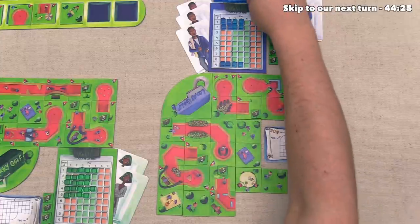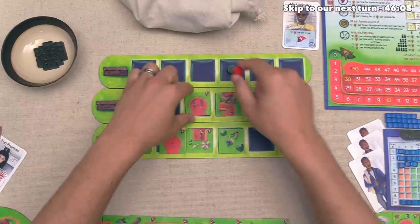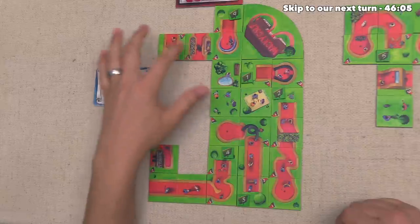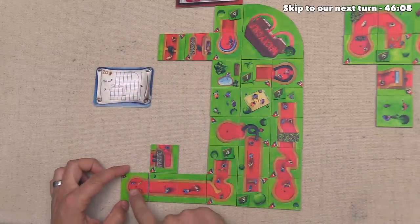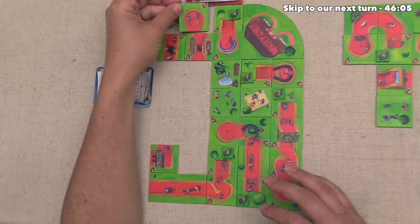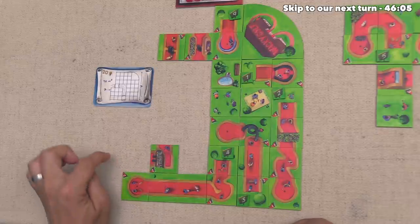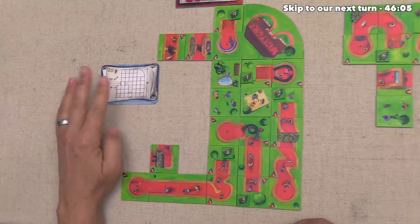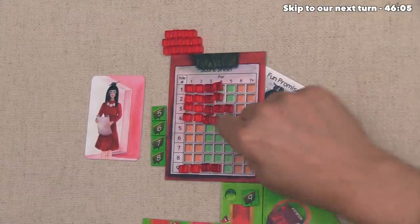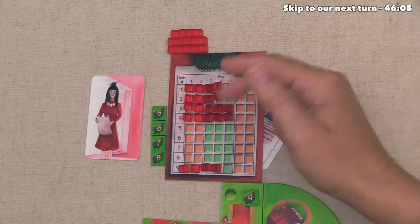Now the third hole currently has a par of three, and now we get to choose something. Even though this has a higher par than I'd like, I think we should probably take this putting green. So let's focus in on our design where it appears we are in the middle of working on four of our holes. Now we can put it down here to finish out the fourth hole — that would bring it to a par of five, which is okay, that's still just barely in the sweet spot. We could also put this over here to help our eighth hole. I think this is probably a better idea because that gives us the option of placing tiles into these locations as we try to fill out this part of our plot. So yeah we will stick with this and we can add two par to our fourth hole, which means it is going to be a par five just like the third hole. So it looks like in general our par is getting a little bit more above average than I'd like, but I still think this was the right call for us on this turn.